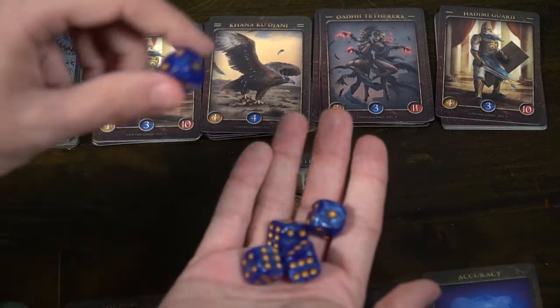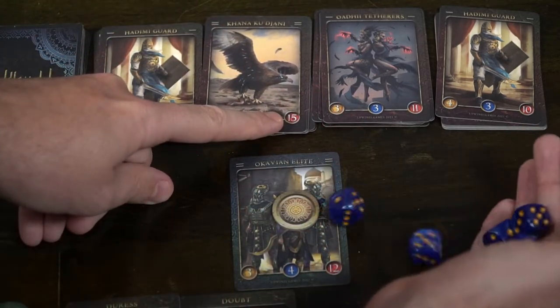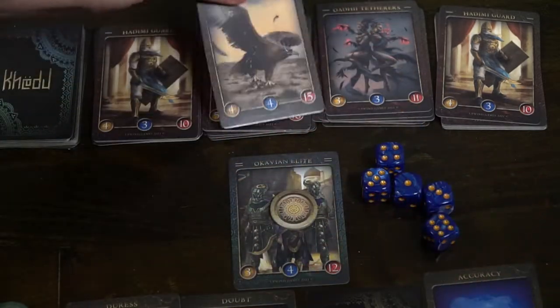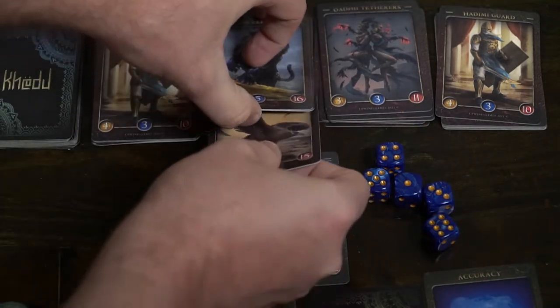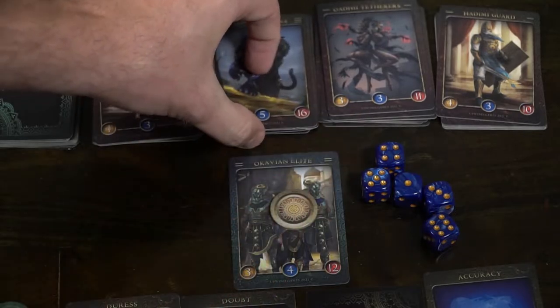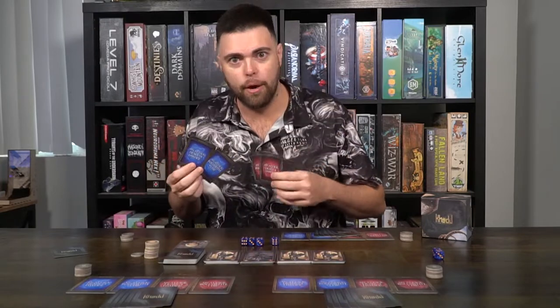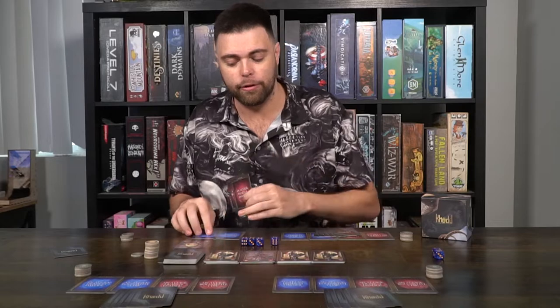During your combat or other players' combats, you can spend your energy — which is also your lifeblood — to play your special Shaw spells. These are going to give other players minuses to their attack or minuses to the amount of dice they can roll, as well as giving you bonuses to your attack and bonuses to your die roll. However, if you use these and spend your energy, you flip them face down. They're once-per-game abilities, and once they're gone, they're gone.